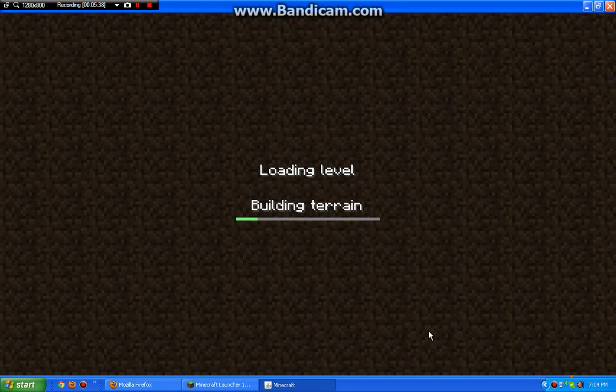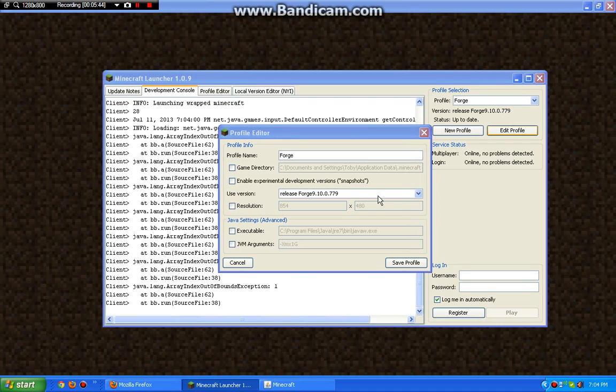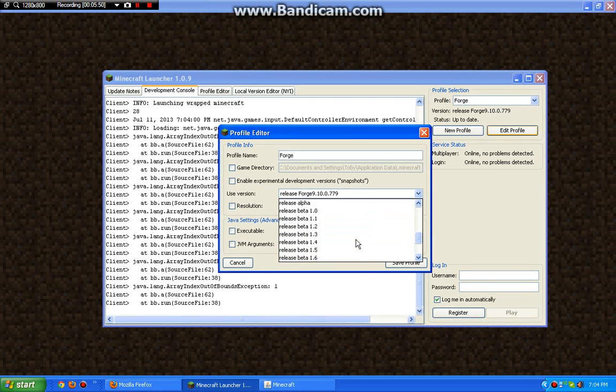I'll put the link to every single version that I have in the description. Let's see — I have versions all the way up, just keep scrolling up, all the way to the last version. If I were to get the snapshot, that would just drive me mental.